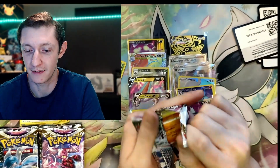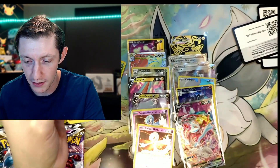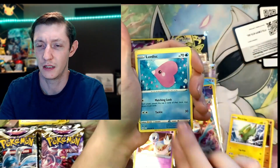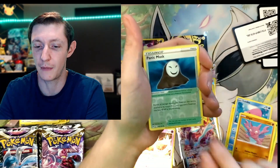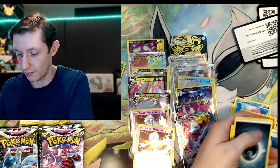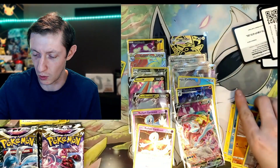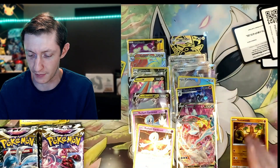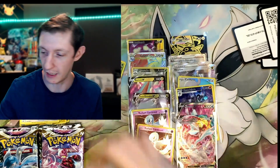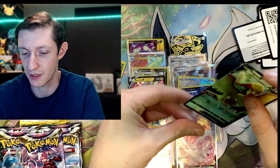This hasn't been too bad of a box, to be honest. We pulled, let's see, Electrike, Love Disc, Gligar, Panic Mask, and a Pidgeot V. We're actually getting quite a bit of cards. I think the normal expected hits is like 14 or something. I think we're going to have to count this up in just a sec.